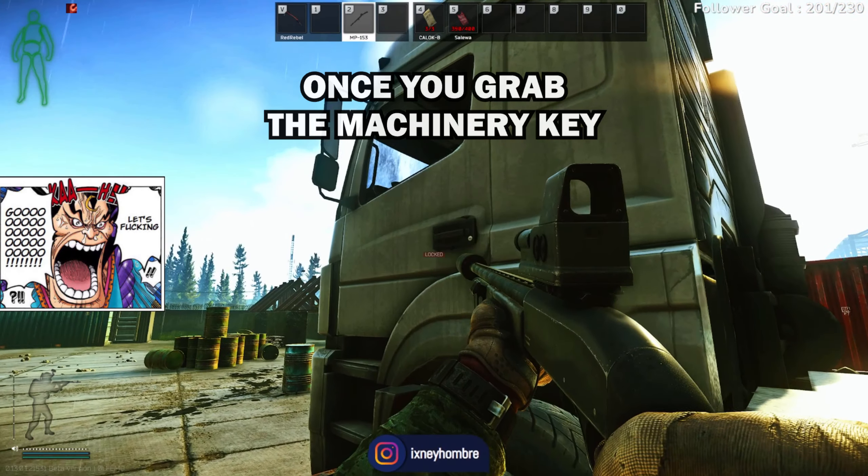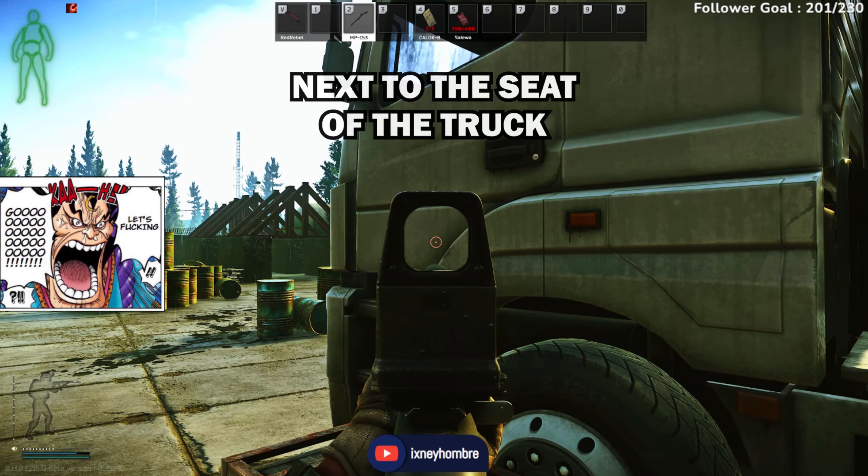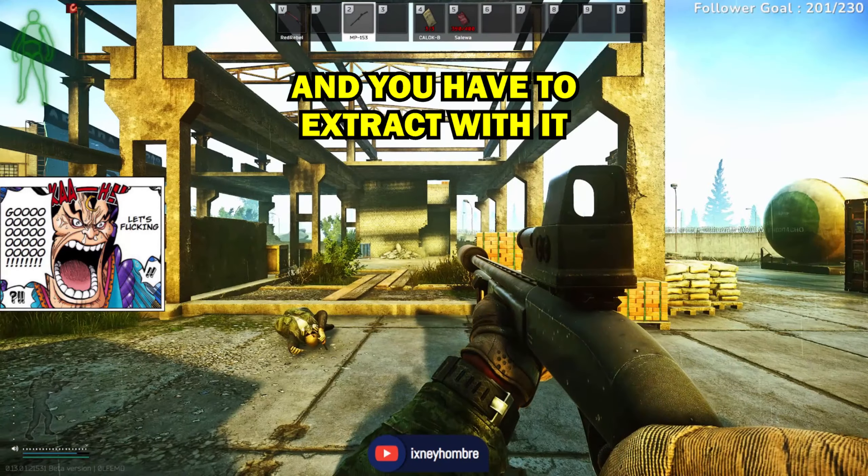Once you grab the machinery key, you're going to unlock this door. The pocket watch will be right here, next to the seat of the truck. And you have to extract with it.